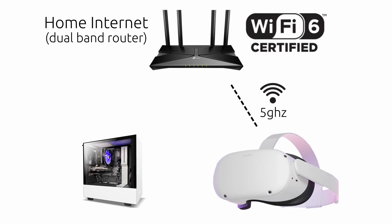I recommend using a Wi-Fi 6 router, connecting it to your PC with a Cat 6 Ethernet cable, and then placing the router in the same room as your play space.